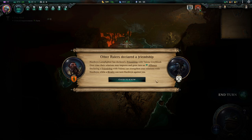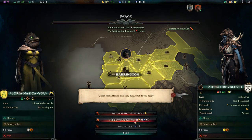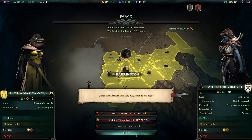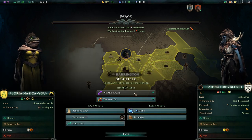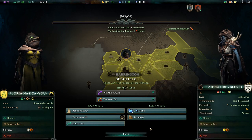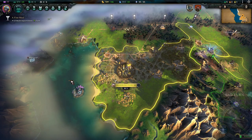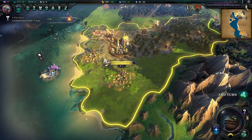Rulers have declared a friendship — that's good. Hello, pronouncements. I can't declare a friendship. Would you like to have a wizard's bond? Oh, they have a declaration of rivalry on us, so we can't really treat with them properly in a friendly way.